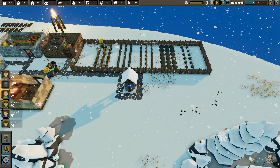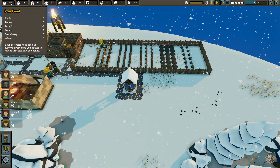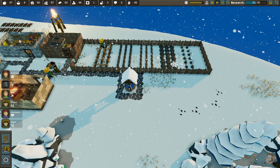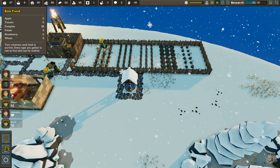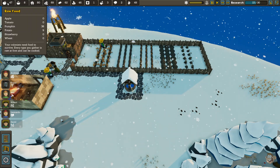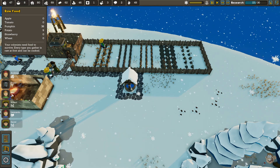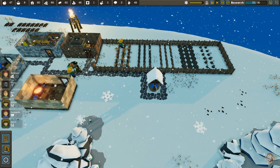Before this farming update I always had a ton of food because I had a big farm. I still have a big farm but it doesn't seem like the food's lasting quite as long, which is fine — it gives my farmer something to do. Up here you can see we have raw food now. Before it was just called food, but now we have raw food: apples, tomatoes, pumpkins, potatoes, strawberries, and wheat.